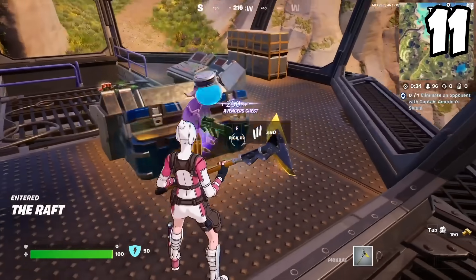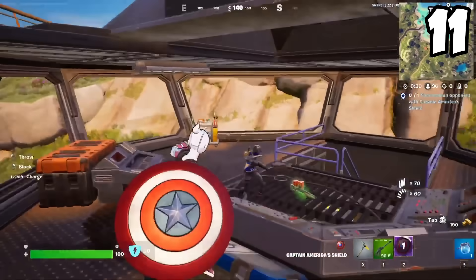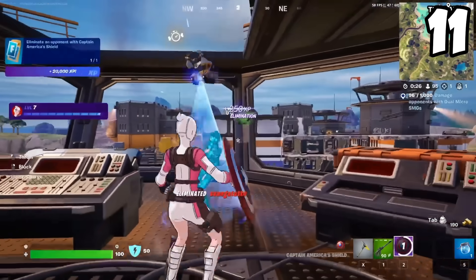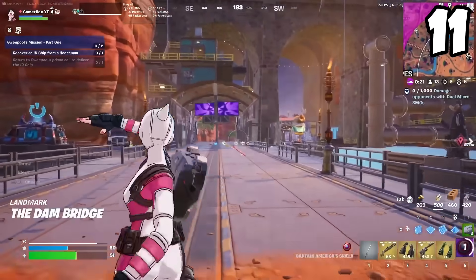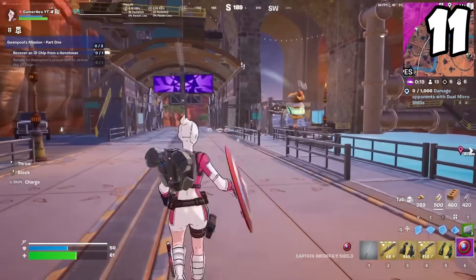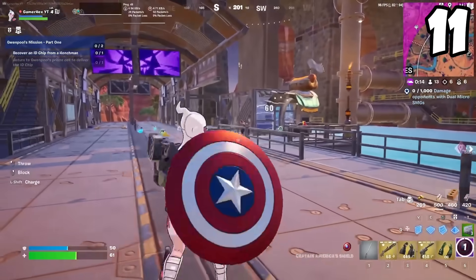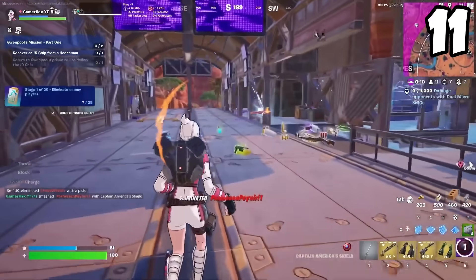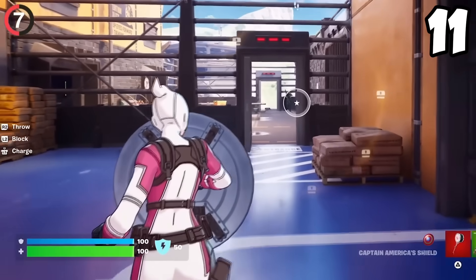At the number 11 spot is Captain America's Shield. Just hear me out — I am a builds-only player, and that is going to be crucial to know before you watch more of this video. Because Captain America's Shield is going to be a top-tier weapon in Zero Build. Any shield, any cover that you can have in Zero Build is going to be crucial, and that's exactly what this thing does. So in Zero Build, this is probably a top-three item. But for me, as a build player, it's not great.